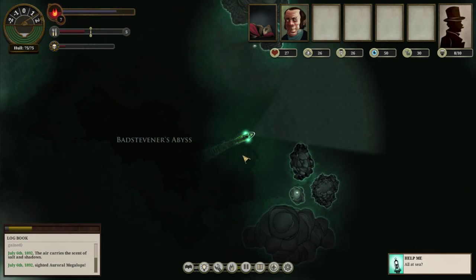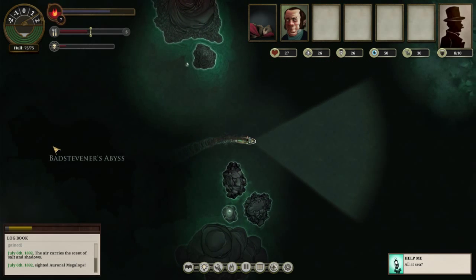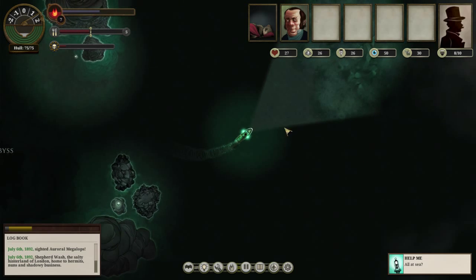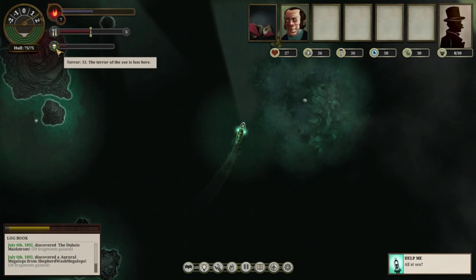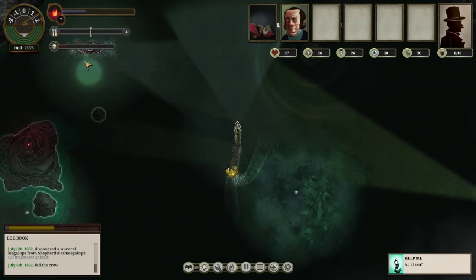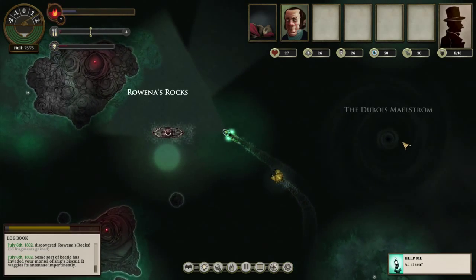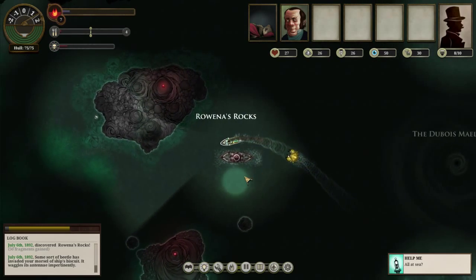So it's a game about finding all different kinds of paths and exploring the area. We can actually dock at London, which was probably a good idea before setting sail. It's kind of scary sometimes - well, speaking of scary, it literally gets scarier as you go. Your terror increases the longer you stay out at sea, so you need to be careful about that. There's a Dubois mailstorm as well - wow, that's pretty awesome. The terror factor needs to be considered at all times.